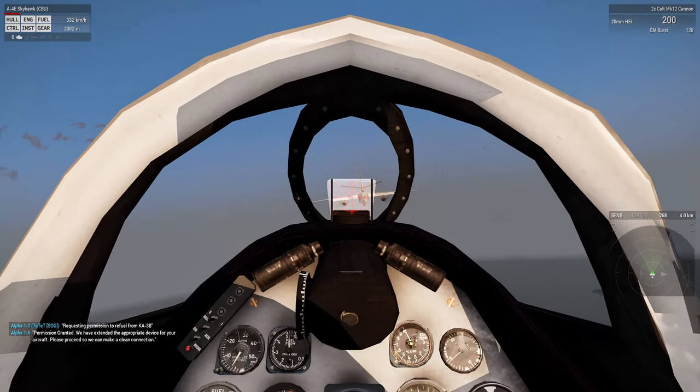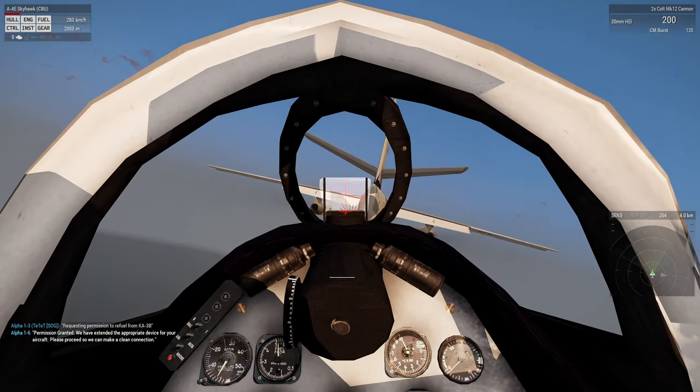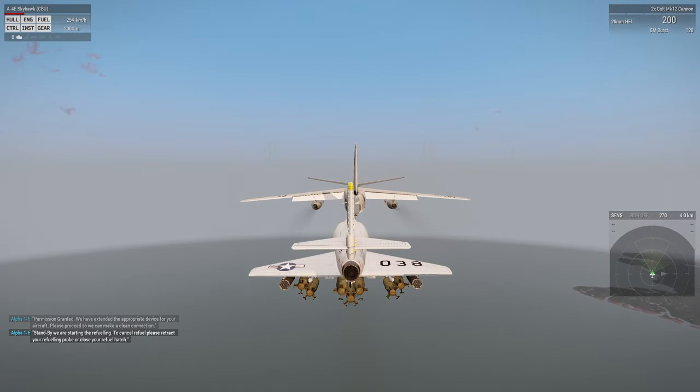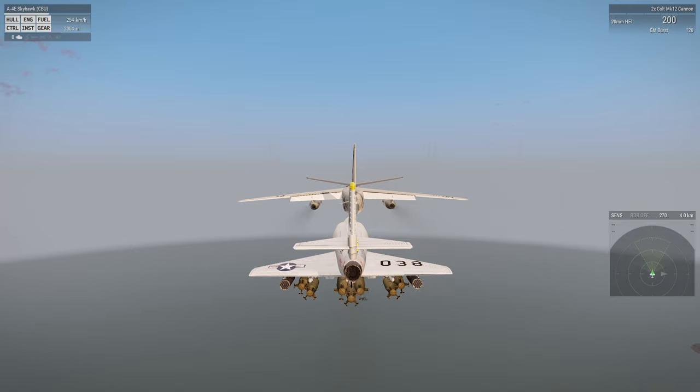We are too fast, but script magic makes it happen. I cannot move the mouse now, but we are attached to the probe with our thing coming out of the nose of the aircraft. We can see in the upper left that the fuel is being transferred to the Skyhawk, slowly but surely. And we are doing 254 km/h — we are at half of the speed.